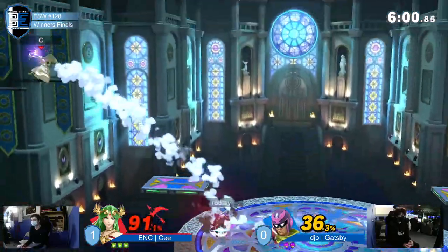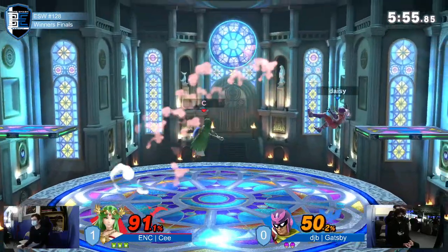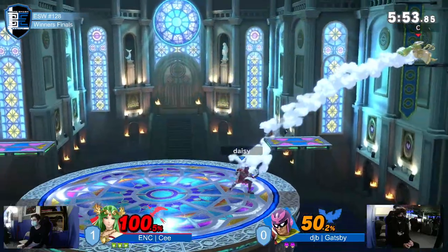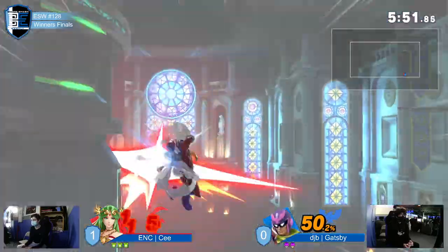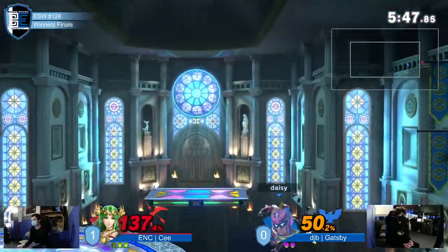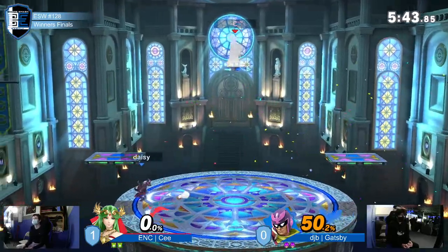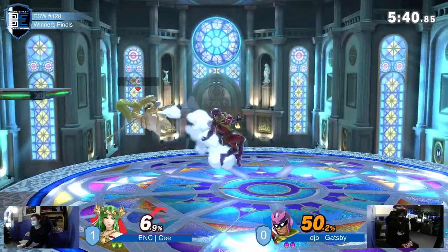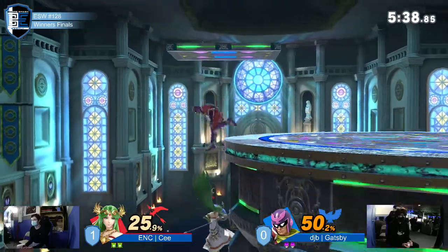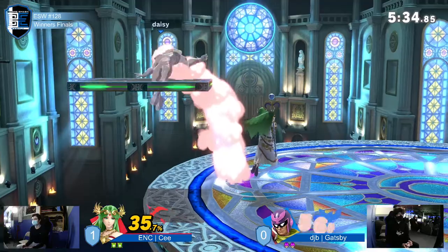He baits out the up smash — that's an up smash we see C go for a lot because people tend to panic roll when they're in the corner, and C knows that. Speaking of being ready for it, the two-frame from Falcon there — great stuff. Let's see if Gatsby can actually do anything more off of it.